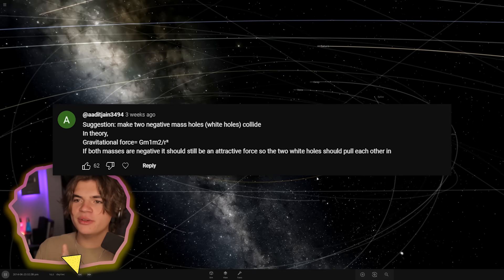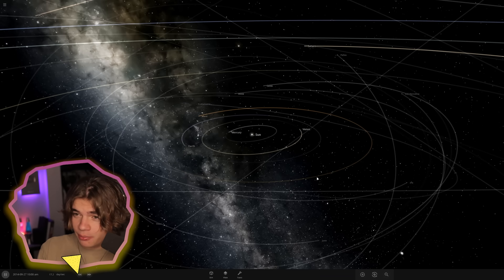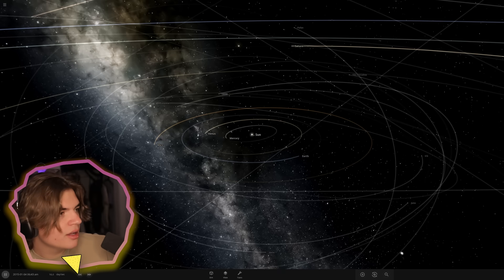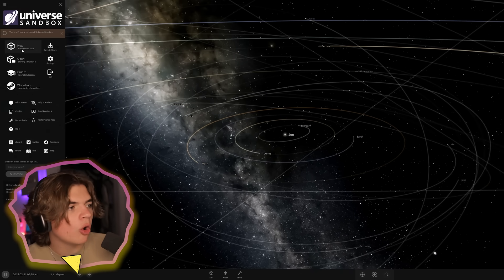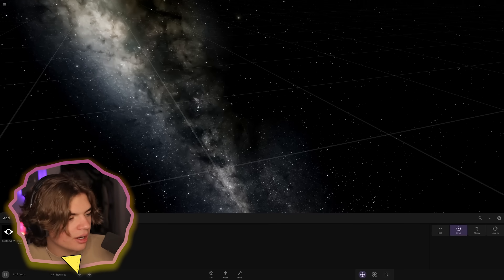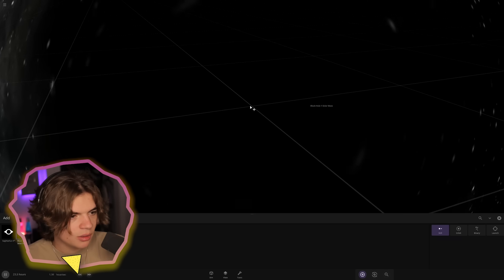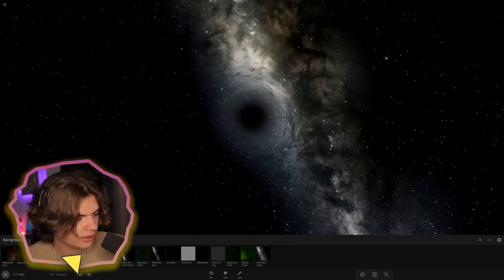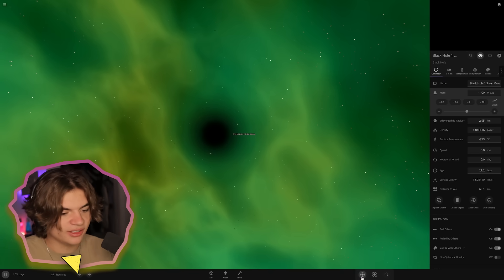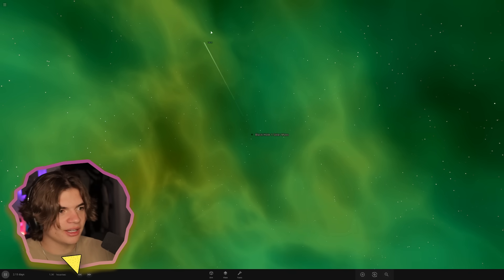This one says: make two negative mass black holes - or white holes - and in theory they should still be attracted. In Universe Sandbox you can create a black hole with negative mass, which turns it into a white hole that repels things instead of attracting them. We're going to do a black hole the same mass as the sun, then set the mass to negative one sun. If I put Earth next to this you can see it immediately gets flung away.